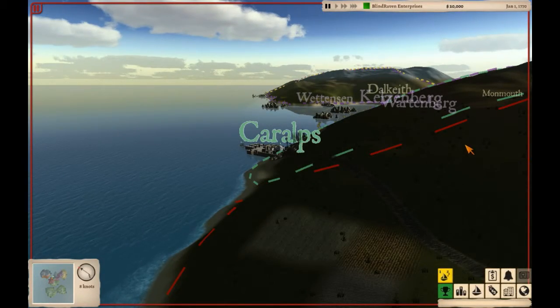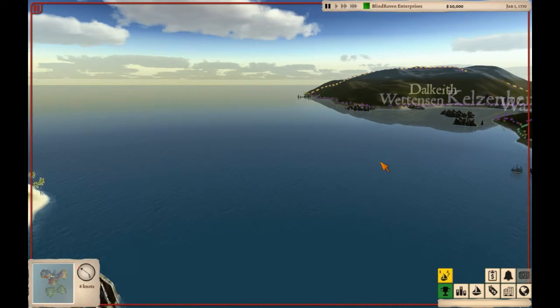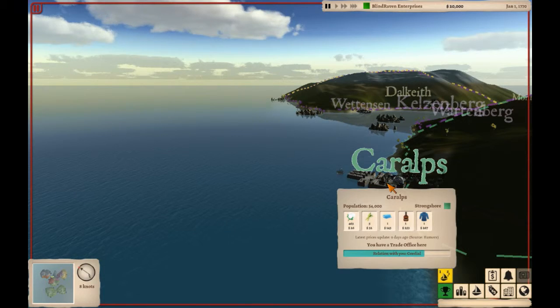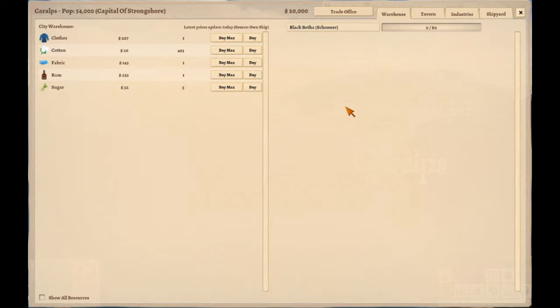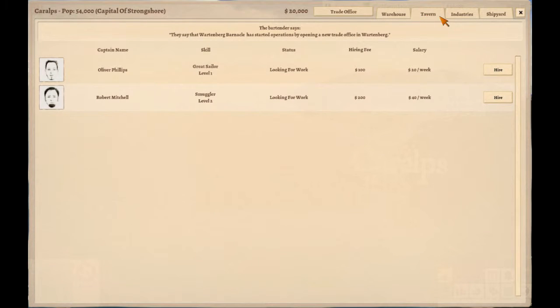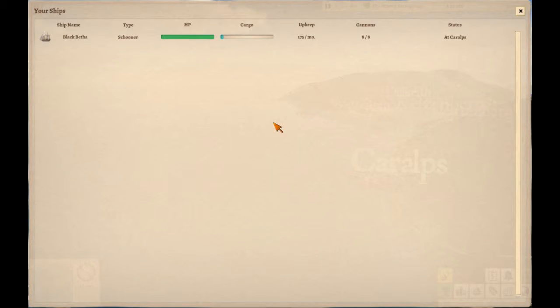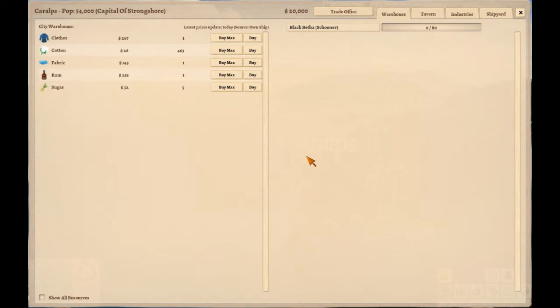So here we are. We're at Carolps, it looks like it's called. I'm just kind of getting a feel for the controls. I guess I click on them. Trade office — I have a trade office here, apparently. Do I need a new captain? Do I already have a captain? Let's take a look at my ships. Black Betha — schooner. I think I don't have a captain, maybe. I don't see one listed anywhere, so I guess it's time to hire one. Let's take a look at the tavern.